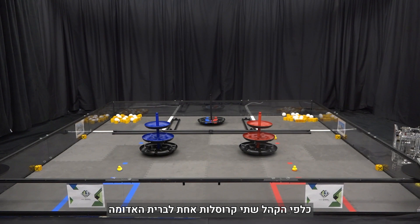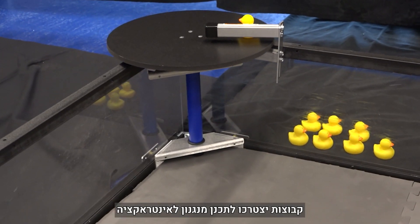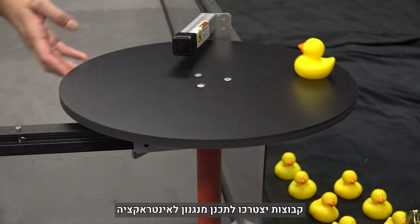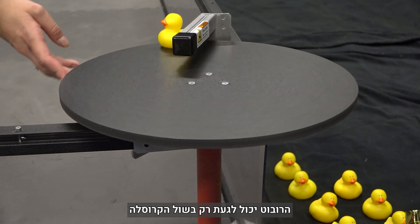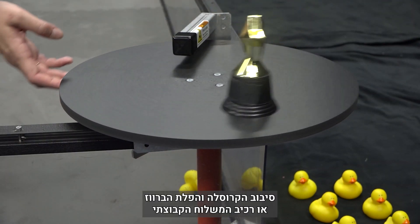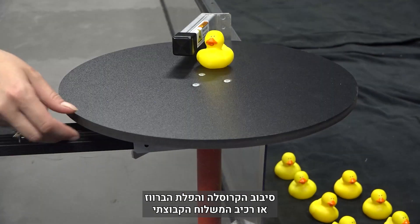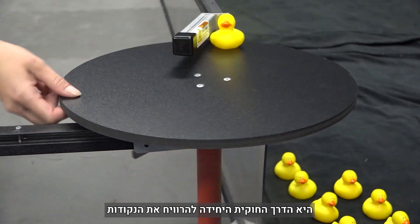In front of the field towards the audience are two carousels, one for the red alliance and one for the blue alliance. Teams will need to be thoughtful when designing a mechanism to interact with the carousel. The robot may only interact with the rim of the carousel to make the platform of the carousel spin. Spinning the carousel and knocking the duck or team shipping element to the floor is the only way to legally deliver the elements to earn points.